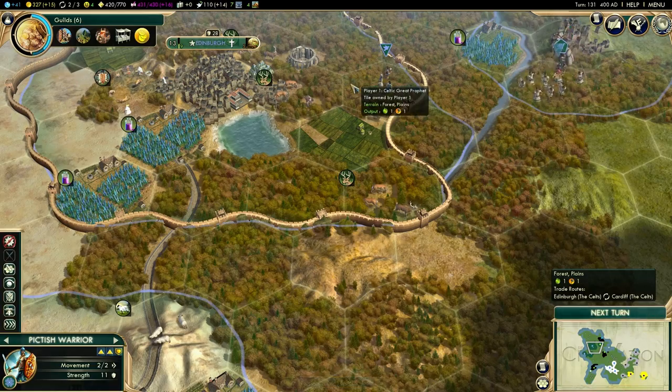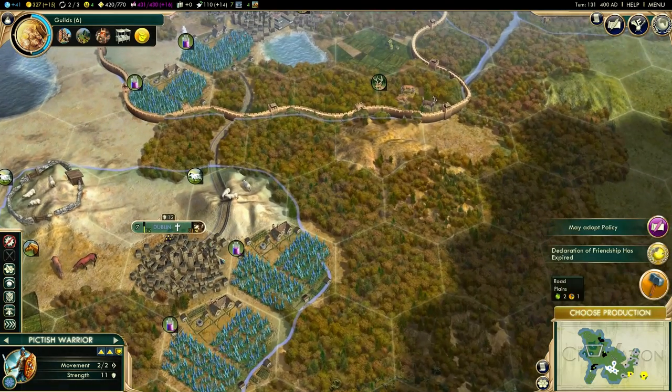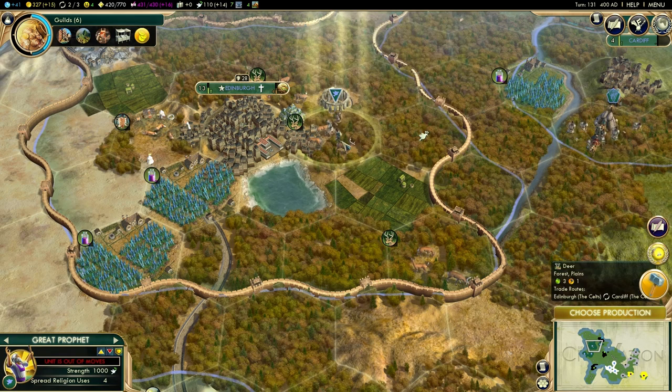Let the barbarians have their turn — nothing really going on, let's ignore that. We can have another social policy. Where are my great prophets? We could still have them build a holy site, but let's get them next to the city. I can't remember whether they need to be next to it or standing in it.